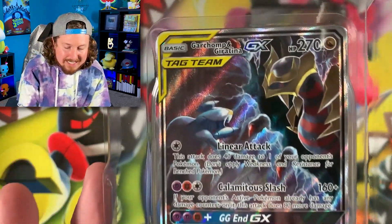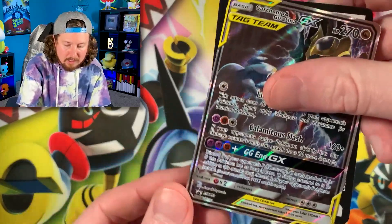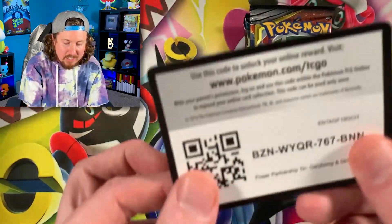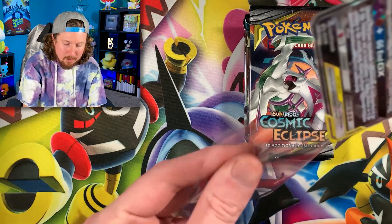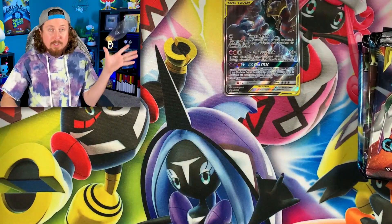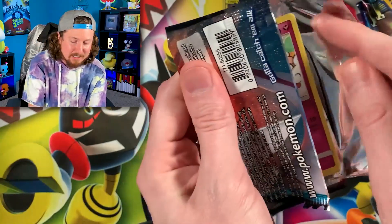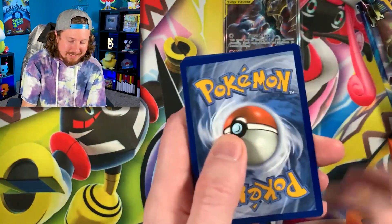Starting off with Giratina and Garchomp. These are considered alternate artworks from the ones actually released in a set. There is the alternate art of Garchomp and Giratina. There's the code card — let's go ahead and sleeve it up. As you saw at the start of today's video, that was back on the channel in 2019 when we were going to the store searching for some of these Tag Team Pokemon tins. Starting off with Cosmic Eclipse — you're going to see a lot of really awesome sets inside these tins.